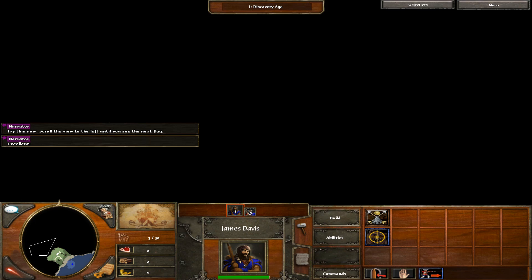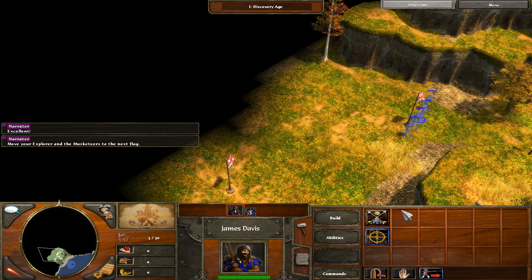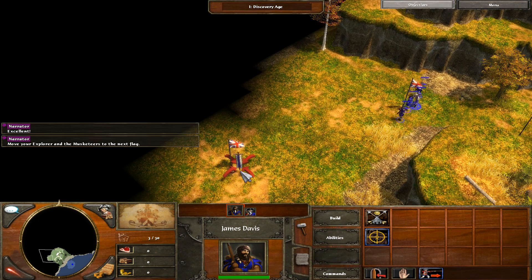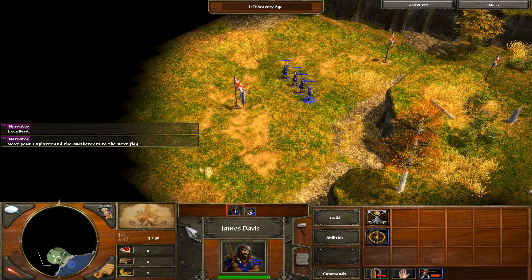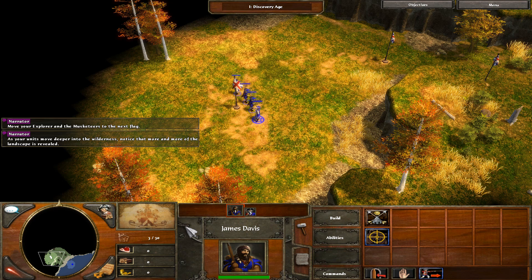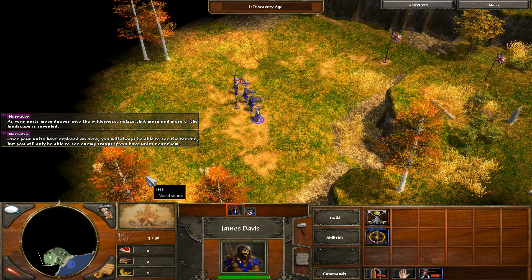Move your explorer and the musketeers to the next flag. As your units move deeper into the wilderness, notice that more and more of the landscape is revealed. Once your units have explored an area, you will always be able to see the terrain, but you will only be able to see enemy troops if you have units near them.